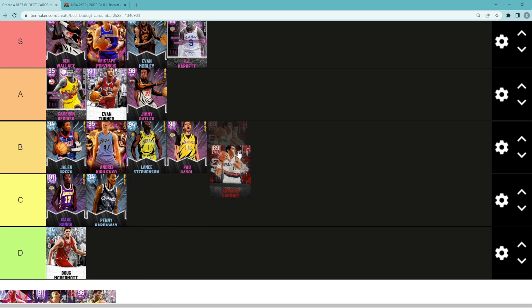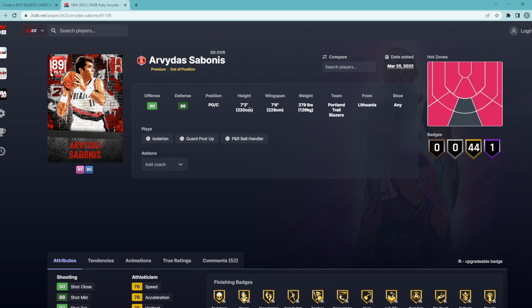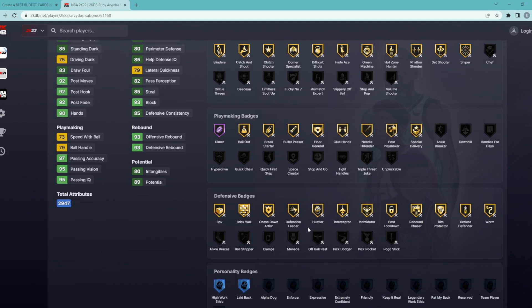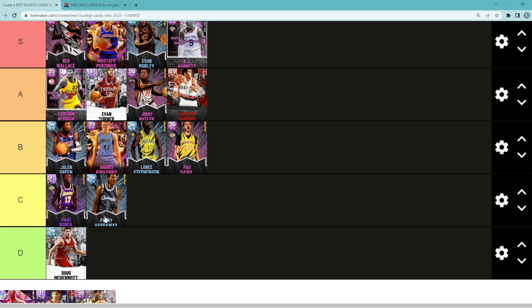Domantas Sabonis — at center I think he's an A tier card; at point guard he'd be a bit lower since he's too slow to play there effectively. I'm going to put him A tier assuming you run him at center. He's a point guard/center, 7'3" with a 7'6" wingspan, 92 three-ball, 88 mid-range, 76 speed, 76 acceleration, decent defender with 93 block, 85 steal, 80 perimeter, and 84 interior defense. He has a lot of good gold shooting badges, Hall of Fame Dimer, can handle the ball, good passing, and a good jump shot on quick timing. Sabonis is a very solid overall center and an A tier budget card.